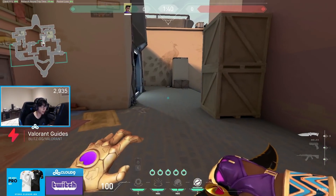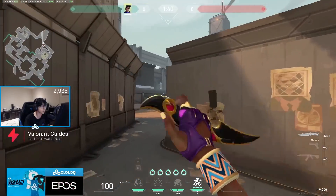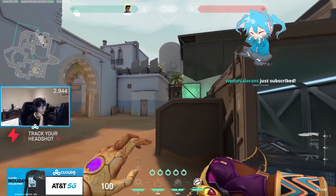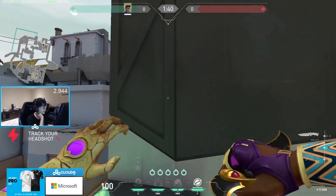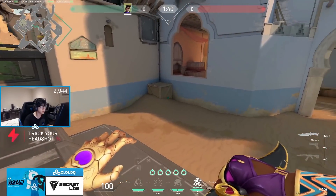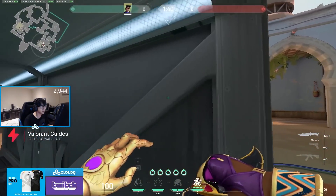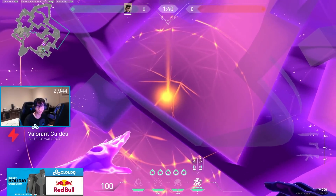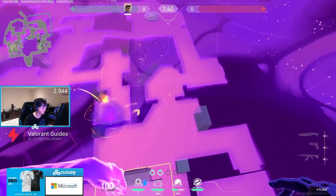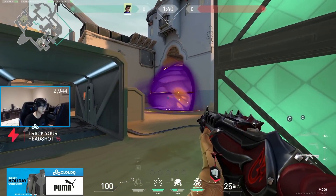Let me tell you why this character is so strong. You have a concuss, you have a pull — so already you kind of do what Viper does. Something Viper's really good at is anchoring a site. I actually see Viper more as a sentinel rather than a controller — just the way her utility works, if you use it in a controller fashion, it's very one-dimensional. You can only throw it once per round, the wall only goes up once per round, and you have to retrieve the orb physically. For this character, she's kind of a better Viper in my opinion.